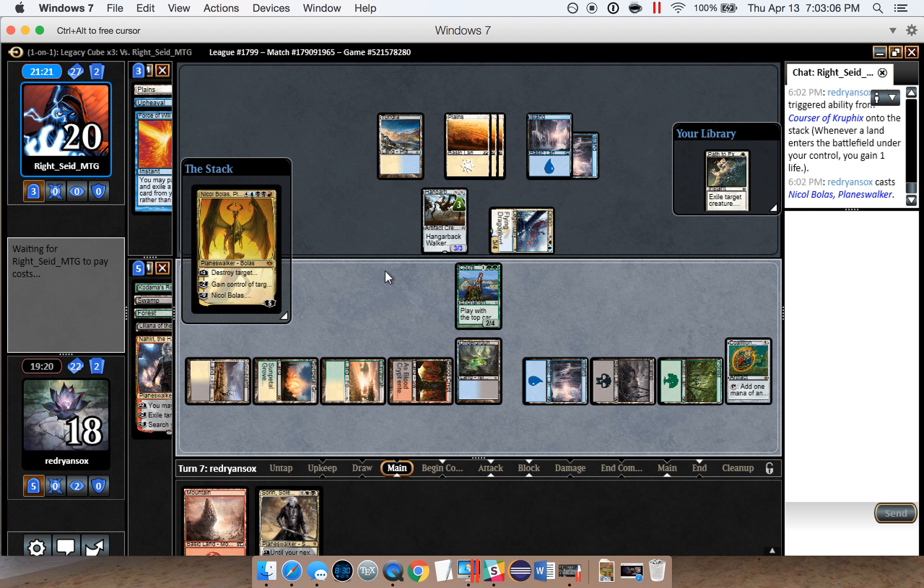We're not quite dead so I'm not going to concede — I'm going to gain a life with the Courser before it dies. But things are obviously not looking good. We actually might be dead considering we know the top card of our library. We could return Courser — destroy artifact — but we can't do that and return Courser at the same time. Looks like we're dead, so I'm just going to concede and save everyone time.